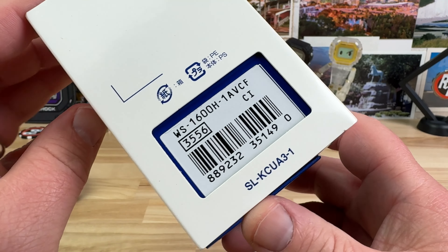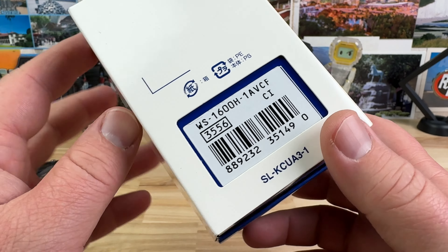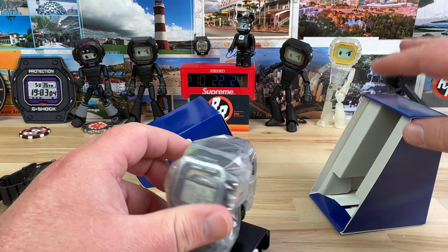All right guys, quick unboxing. This is a Casio that I just kind of stumbled across — I don't remember where. I think I've seen a post on Instagram or something. It's the WS1600H and I found it on Amazon. I'll put an Amazon affiliate link down below.